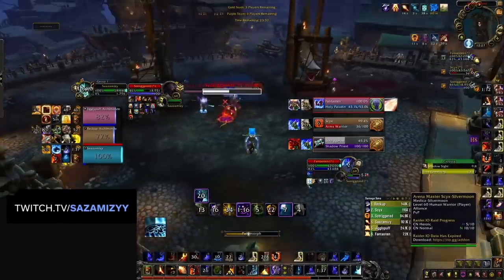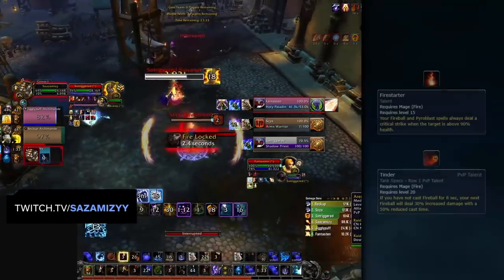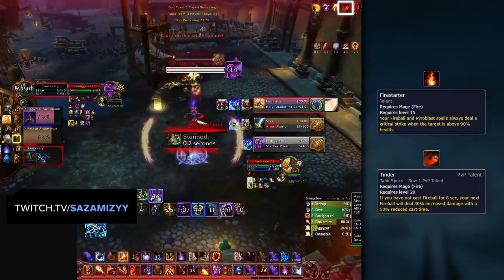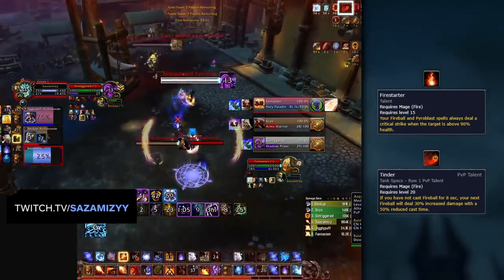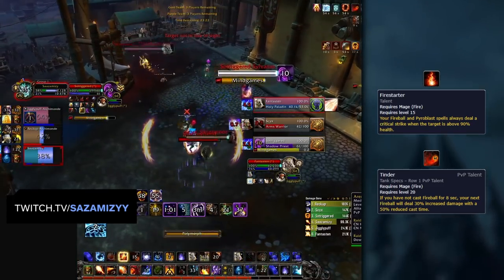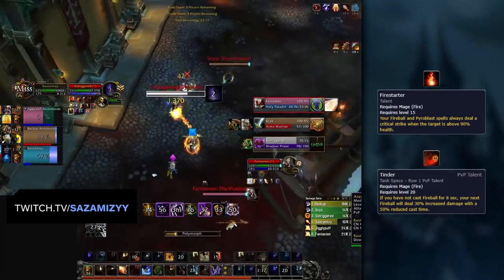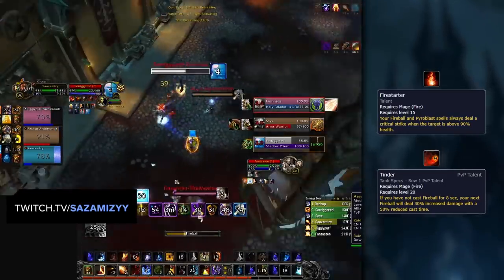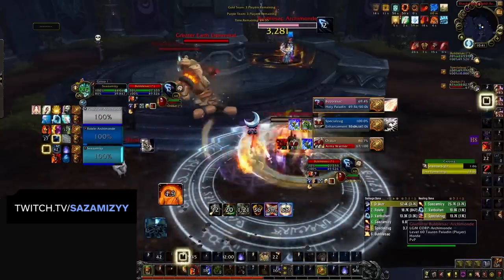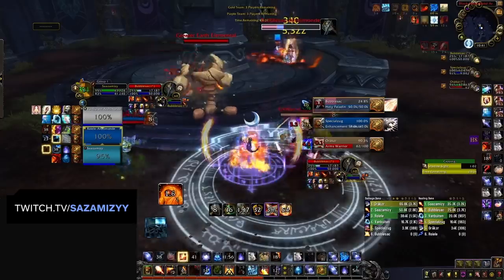A great tool for doing this, as well as allowing you to get your Combust back faster, is the combination of Firestarter and Tinder. Meaning every 8 seconds you can cast a Fireball with 50% faster cast speed, dealing more damage, and if used on a target above 90% health it gives a guaranteed critical strike. Weaving this in combined with a Fireblast into a Pyroblast can allow you to get some decent damage out even while being trained, even if it is your lowest priority. The key takeaway is that while being trained, it's only the burst aspect of your damage which is going to be important — and that's all instant cast.